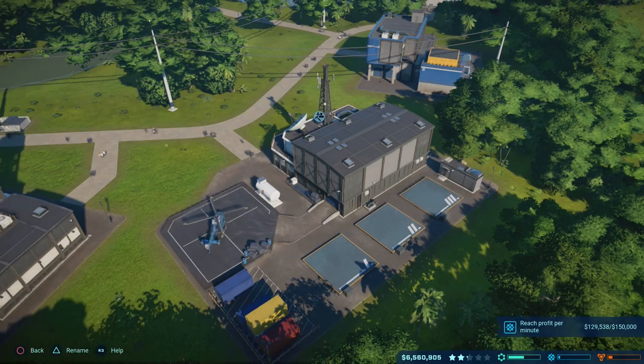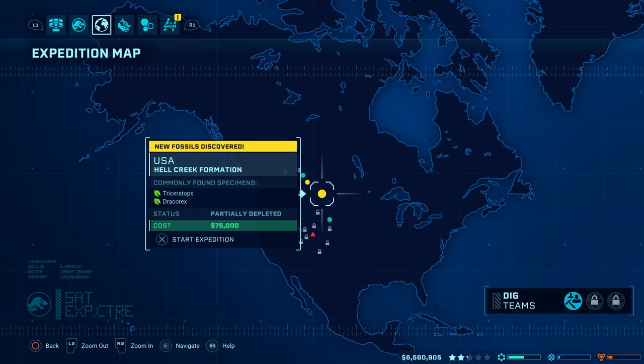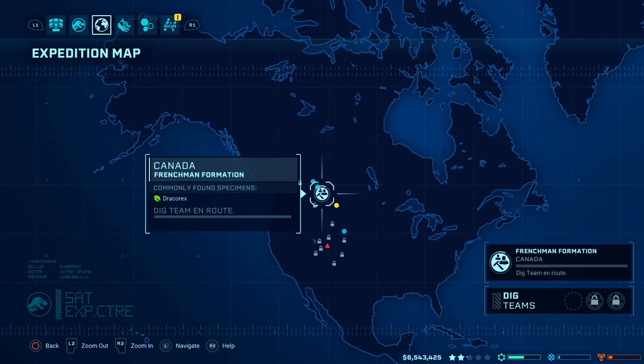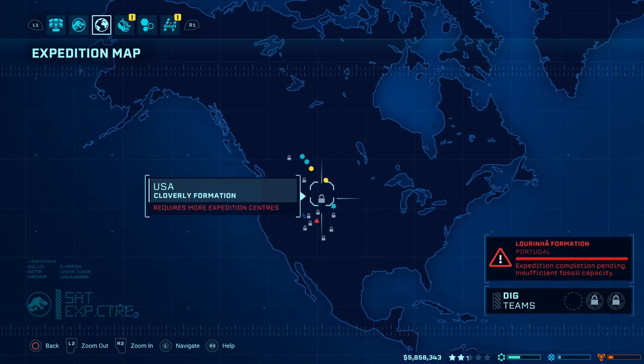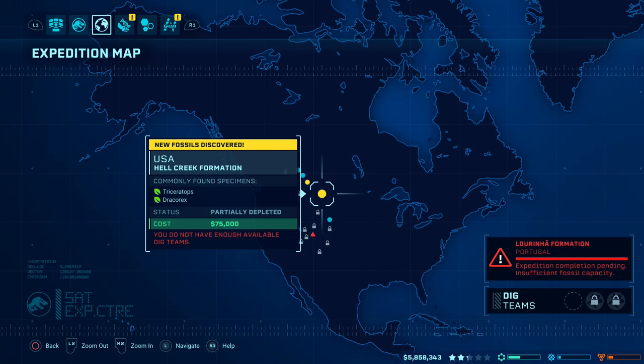Over at the Expedition Centre we open up the world expedition map and select a dig site. We then send our team over to that dig site and hopefully they'll find some fossils for us. Those fossils will be returned and put into our Fossil Control Centre, and from there we will be able to extract the DNA from those fossils, which will improve and increase our genome progress.